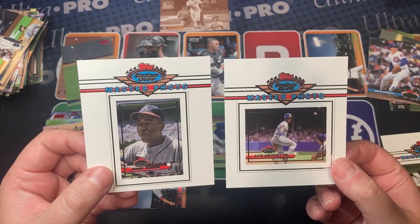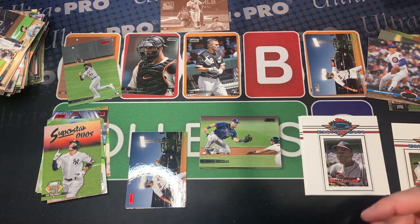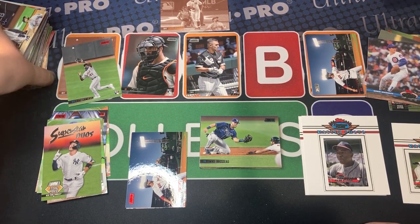Very pumped about the Bobby Dalbec chrome rookie card — that's great. JD Martinez red is beautiful. A couple decent rookies, a few nice Nolan Ryan and Roberto Alomar sepia, Paul DeJong red, Castillo sepia, Nolan Freeman, Jackie Robinson red — really nice. The photography on these cards is unbelievable, very collectible. And the master photos are just beautiful — I love the old school logo. Really happy with those; I'll probably hang on to them.